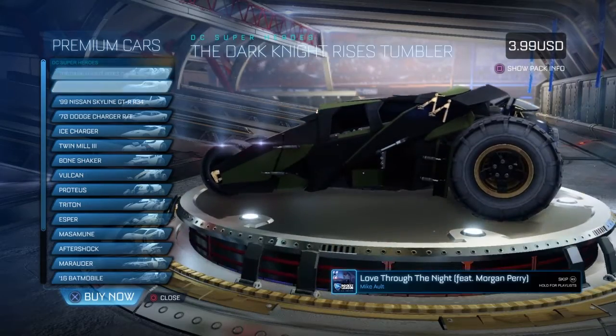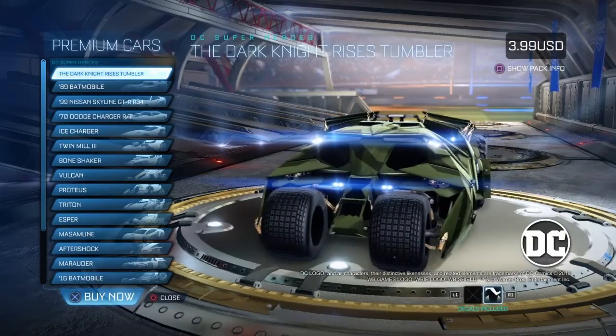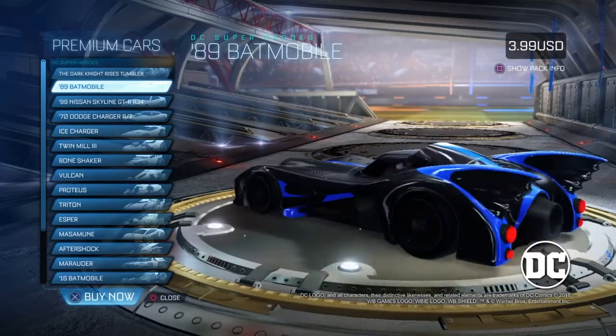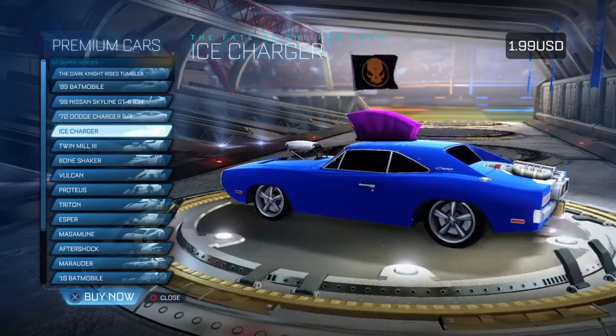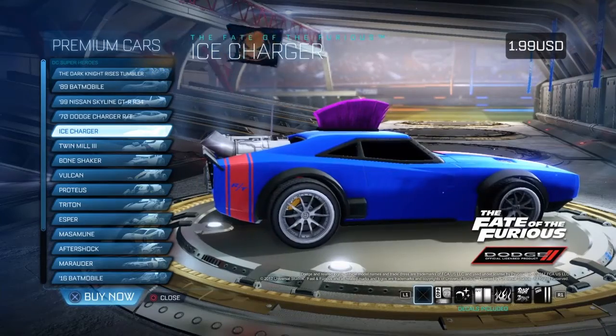The Batmobile has two different camos on it for $3.99 a piece if you just want to buy one, or you can buy a package deal. Then you have the Batmobile items at $1.99 a piece. So if you want to get those, you can get those.